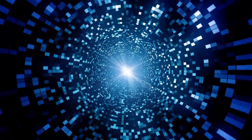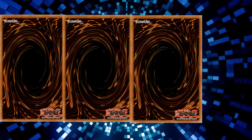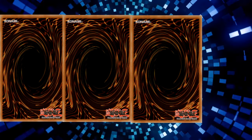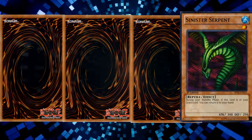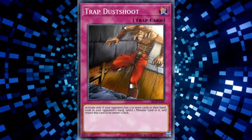The most common time you shouldn't be adding it back is when you draw for turn and you're at 3 cards in hand with Serpent in your grave. Let's say you have a hand of BLS, Heavy Storm, and Nobleman of Crossout. Your opponent has one back row and a set monster with less than 3000 life points. During your standby phase, you add Serpent to your hand and your opponent flips over Trap Dust Shoot — and now your win condition, BLS, is gone.